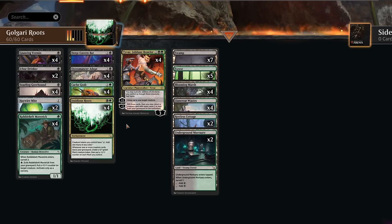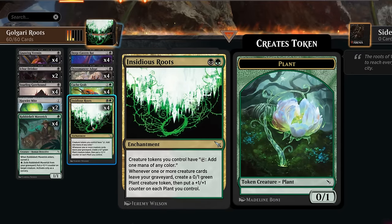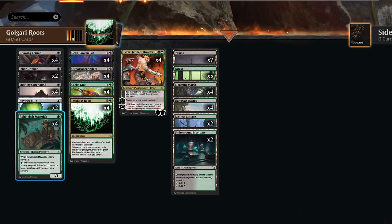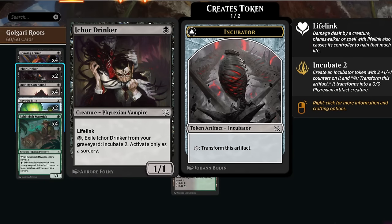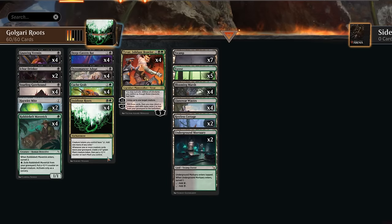Rounding out the deck, we have more ways to fill the graveyard through surveil with the Maverick, which can also be exiled from our graveyard to put a +1/+1 counter on a creature, potentially triggering Insidious Roots even without the full combo. Similarly, Ichor Drinker is a 1/1 with lifelink that we can exile from our graveyard to incubate two. We've also got a full set of Annoying Vermin — a good blocker against red aggro if they're not flying over, and it mills two cards when it enters. Getting it back with Osteomancer essentially pays for itself and adds more cards to the graveyard.